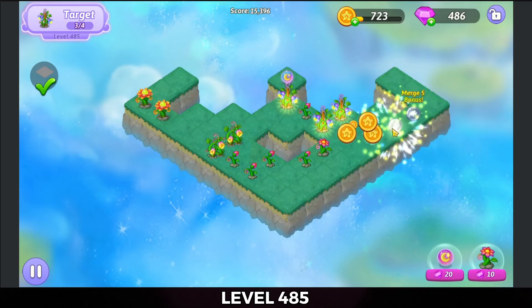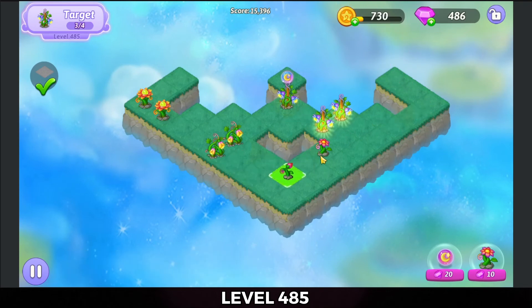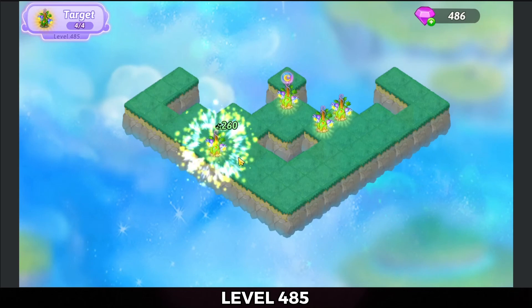Collect my coins. We're going to five merge these growing moonflowers. Three merge the bloomings. Three merge the beautifuls. And then three merge the amazing moonflowers to complete the level.